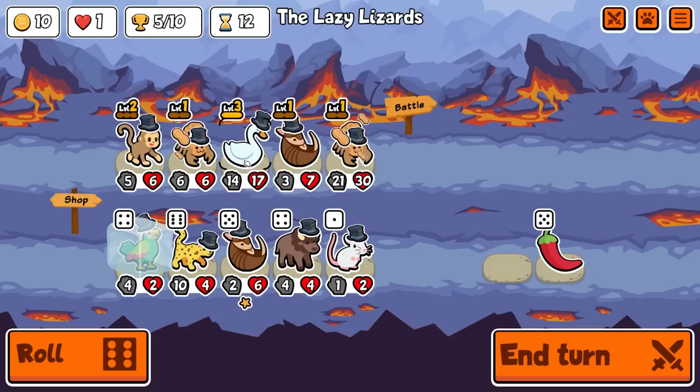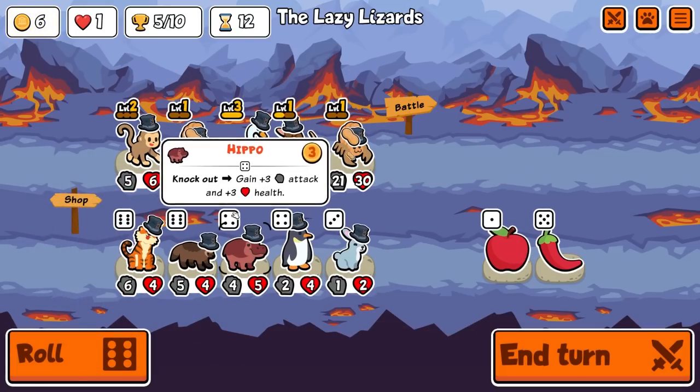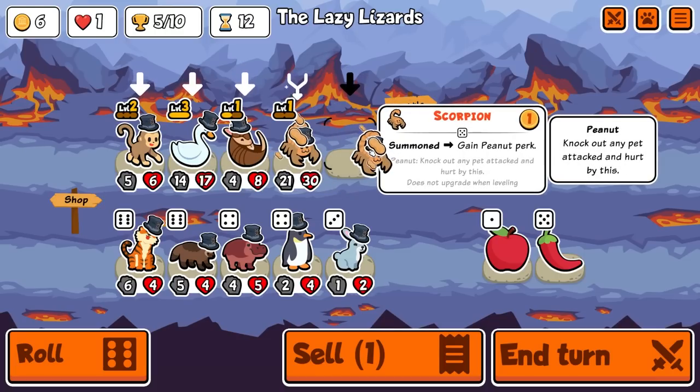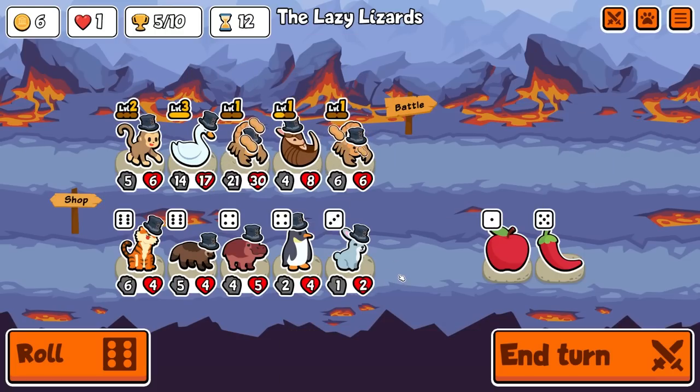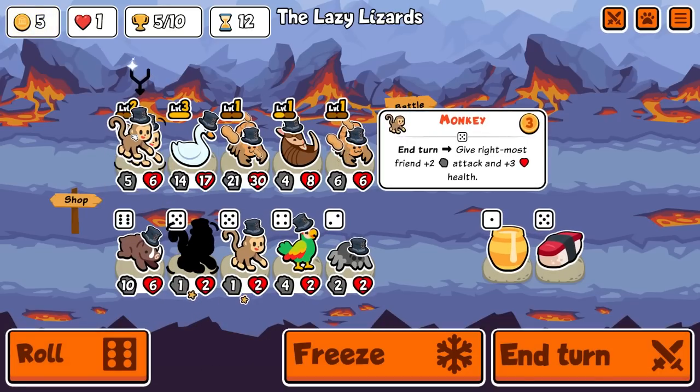I think we get rid of swan. I don't think we need you. Actually, now you go up top. And we'll run it again. Monkey, monkey, monkey — we could do this. Hold you, roll and roll again.